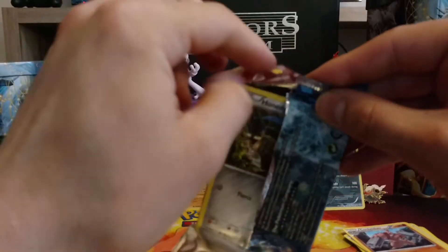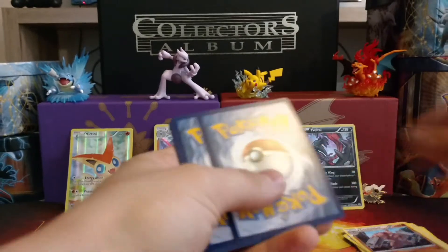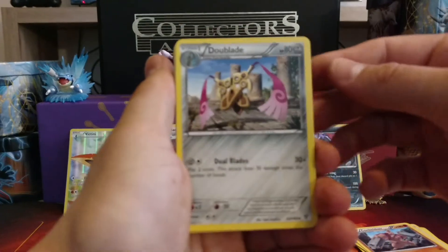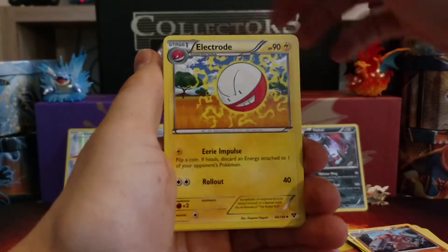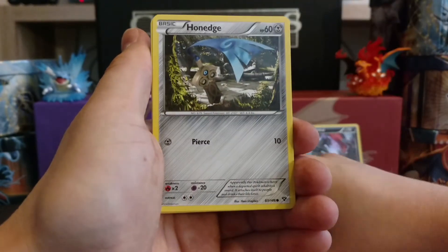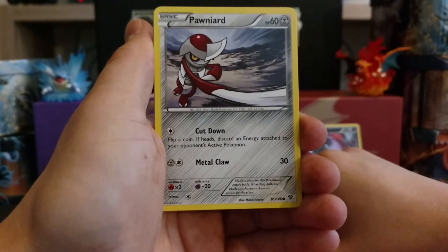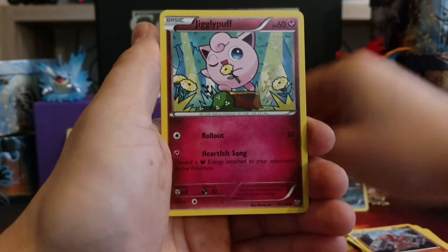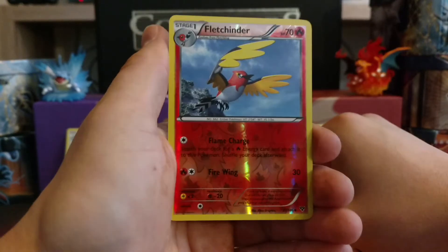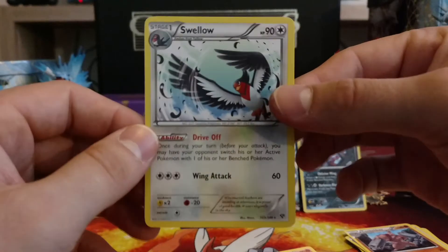And for the last pack of the video — it's always sad when you get to your last pack, isn't it? Got a Dewgong, Electrode, Trainer Shadow Circle, Honedge, Spoink, Pawnyard again, Jigglypuff, Fennekin. Our Reverse Holo is a Fletchinder, and our Rare is a Swellow, Non-Holo.